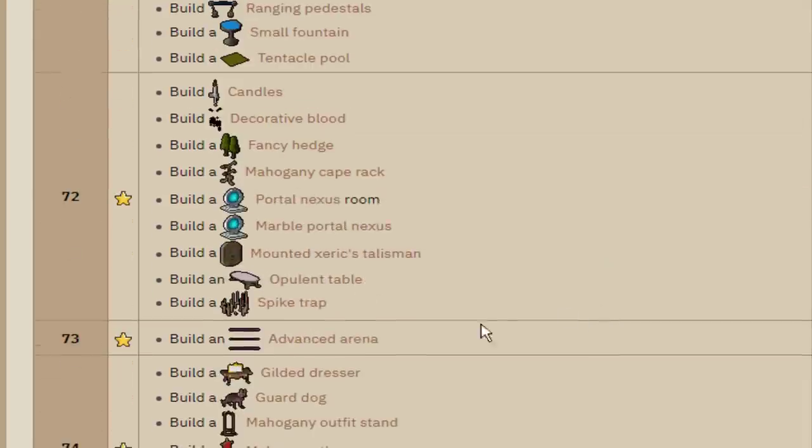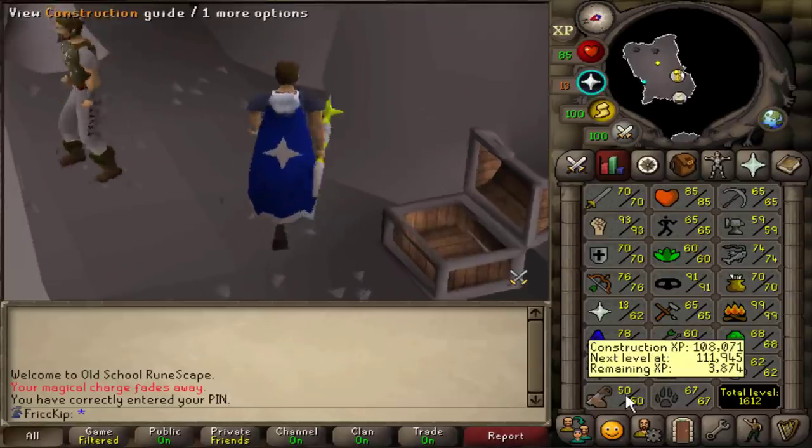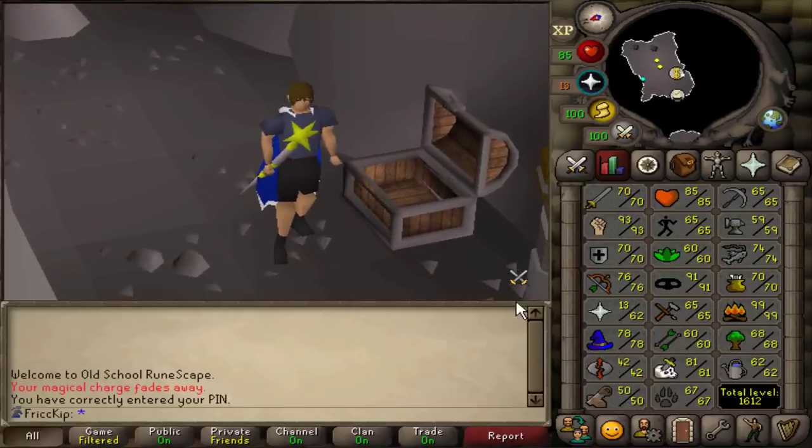However, we don't have staminas yet, but I'd at least like to get the level requirement out of the way. We can just get to 64, and then we get the guaranteed boost with the saw and the tee so we can boost to 70. Although, maybe we'll go to 72 if we have enough supplies, because being able to build the portal nexus would be really nice. We're currently at 50 construction.